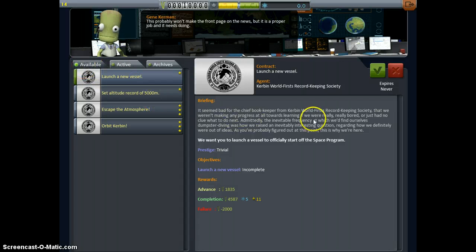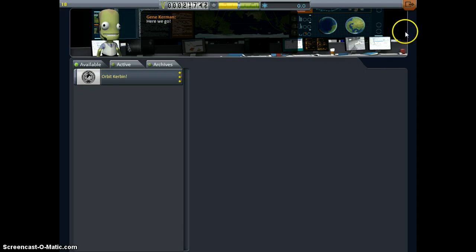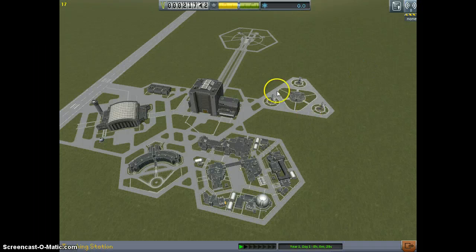So we're going to go into Mission Control and accept them all, because we can. Altitude record 5,000 meters - this should be pretty good. We can do both of these, maybe not all of them because we don't have enough parts.